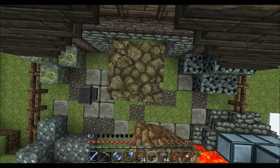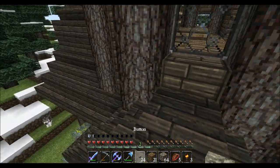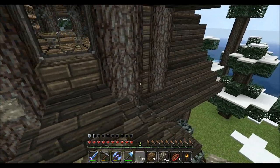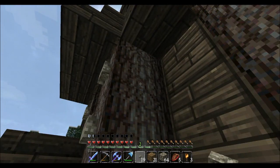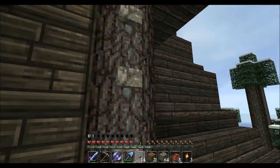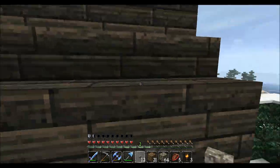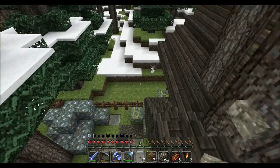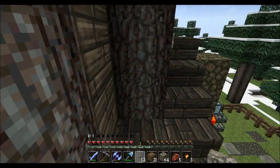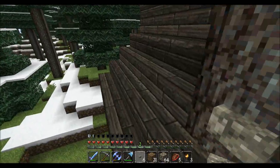One thing I want to do is on our little blacksmith here — I wanted to add, just for some finishing touches, these stone buttons. They kind of look like nails, so they look pretty cool. We're going to do this on just the top section, really. It takes a lot of these to do this.